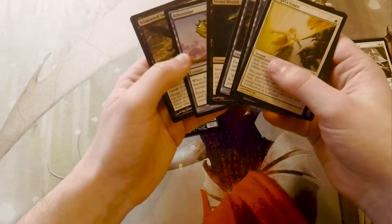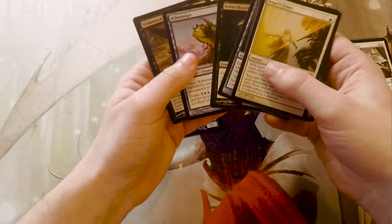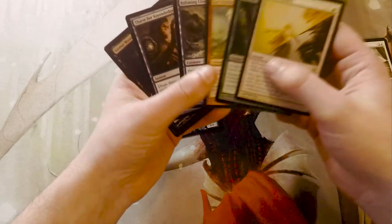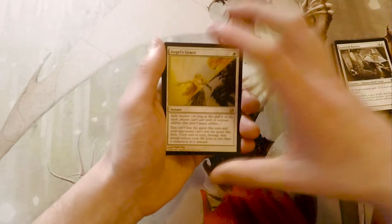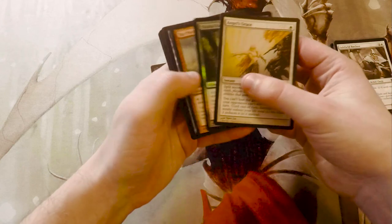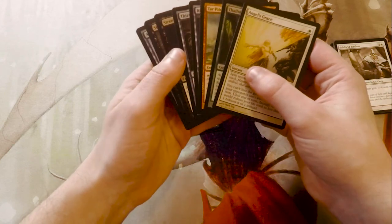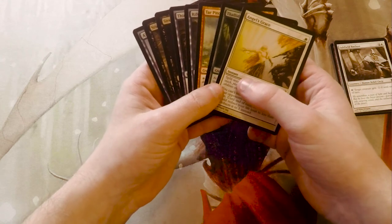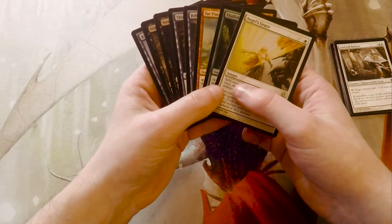At common we got Street Wraith, Stinkweed Imp, and Aether Snipe — not necessarily amazing but definitely fun cards. Thirst for Knowledge is a great card, Riftwing Cloudskate sees cube play, and Tar Pitcher — you can see there's just a lot of value throughout these packs. Hopefully we get some more of these. If you enjoyed this episode make sure to leave a like or comment, subscribe, and thanks so much for watching — we'll see you next time.